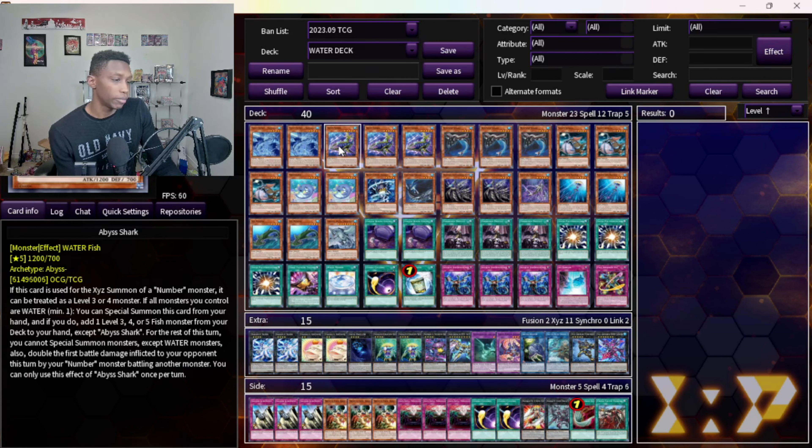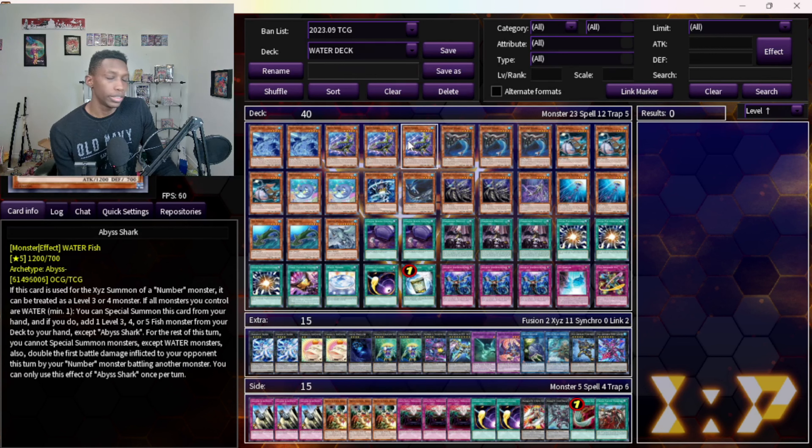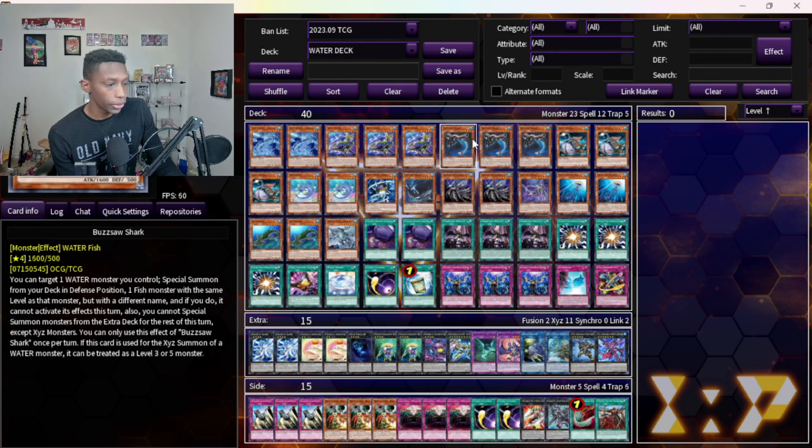A free special summon and search is pretty broken. Three Bloodshot Shark — it's your one-card XYZ and one of your starters. It's actually your main starter because I wouldn't consider Big Shark a starter since you need to control another water monster to use it.